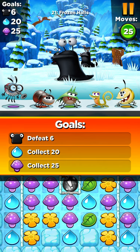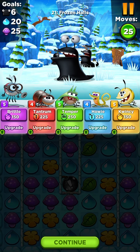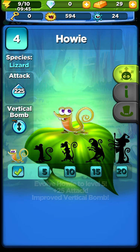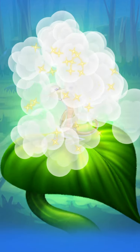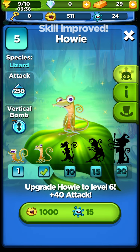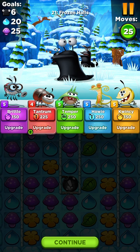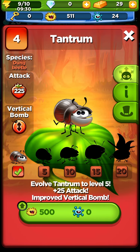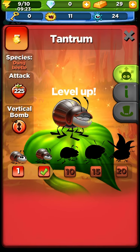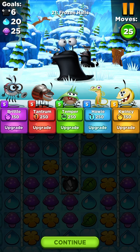I'm offline so I can't connect to anything. Let's see who I can upgrade — Howie and Tantrum both need upgrading. Let's do Howie first since I've had him longer. There you go, Howie — look at you, you're like not a toddler anymore! And we can upgrade Tantrum too for 500. Look at that helmet — revving up to fight those slugs. Continue.